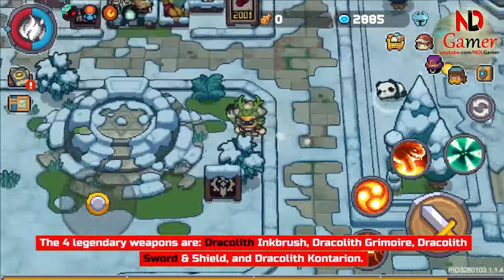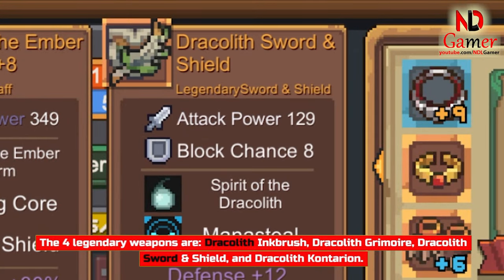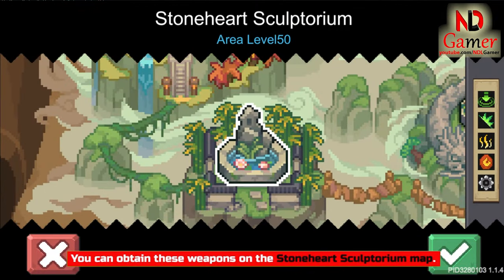The 4 legendary weapons are: Dracolith Inkbrush, Dracolith Grimoire, Dracolith Sword and Shield, and Dracolith Contarion. You can obtain these weapons on the Stoneheart Sculptorium map.